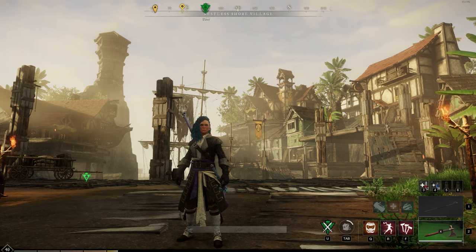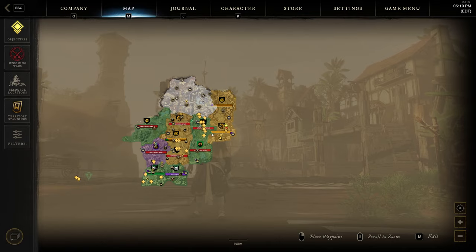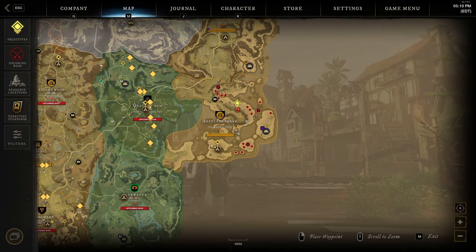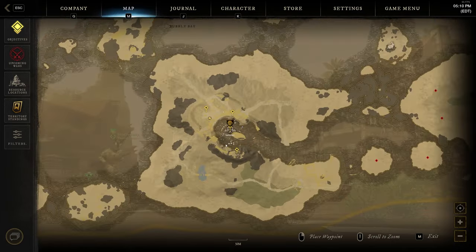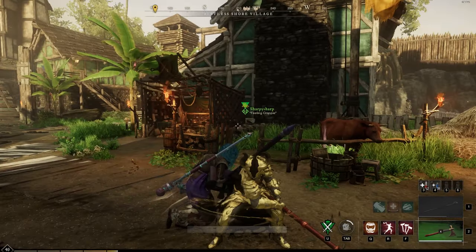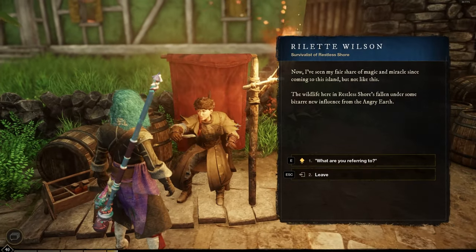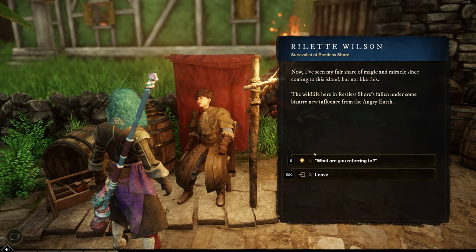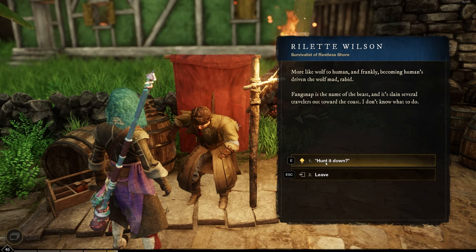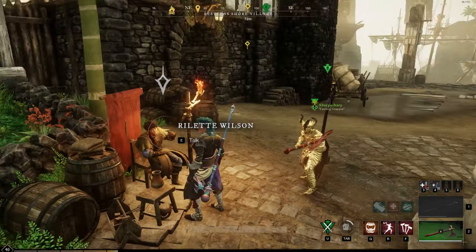Hello everyone! Today I'm going to quickly go over how to get your tier 4 camp. To get started, we're in Restless Shore at the settlement and you're looking for the Lupin Observations quest. Head to the quest marker and we'll speak to Roulette. You can see that this quest rewards tier 4 camping.